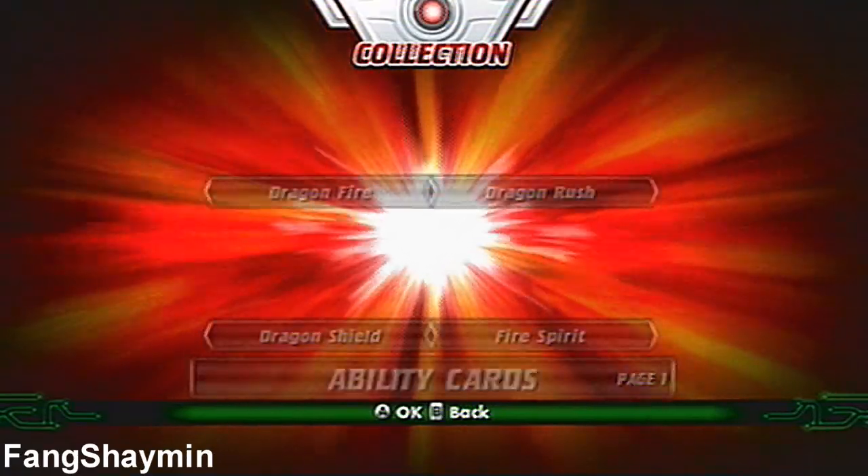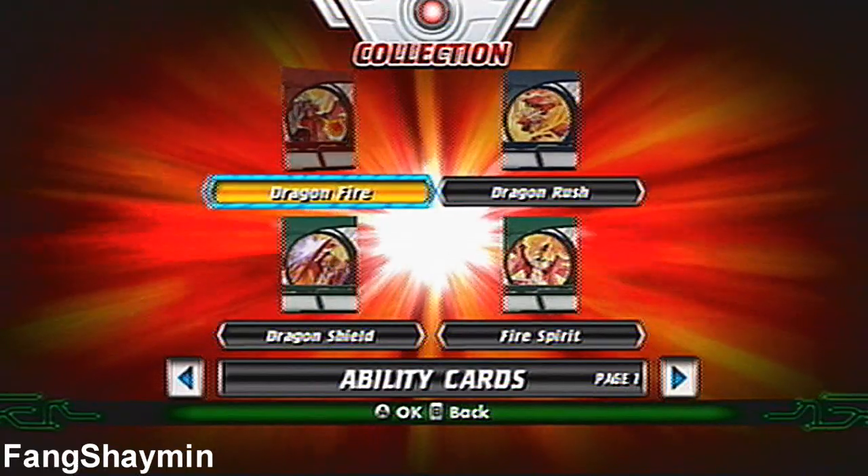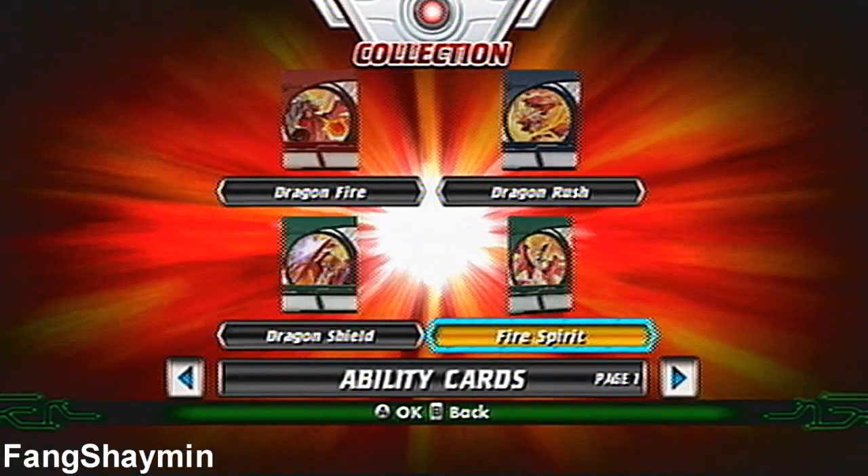Here are Ability Cards. Here are Drago's Ability Cards: Dragon Fire, Dragon Rush, Dragon Shield, and Fire Spirit.